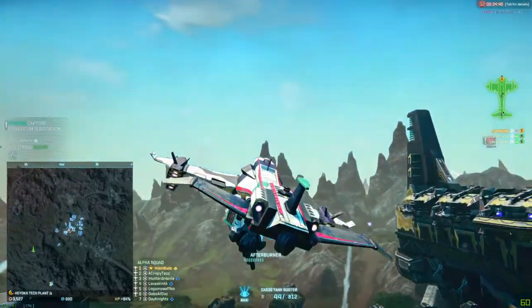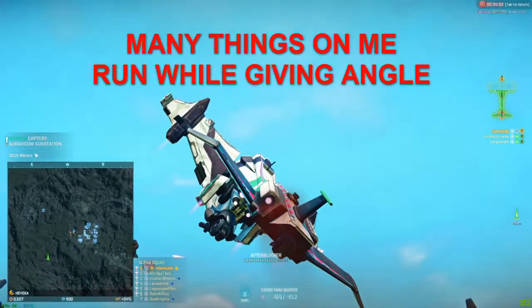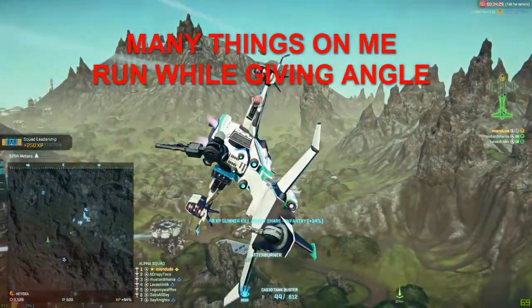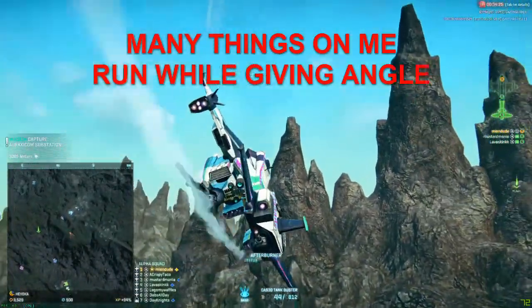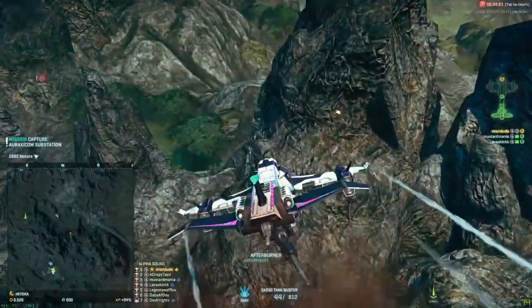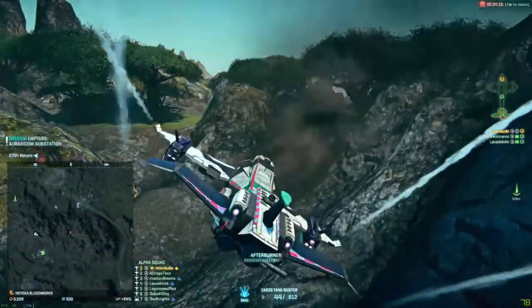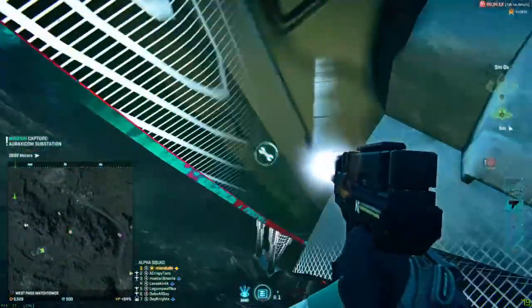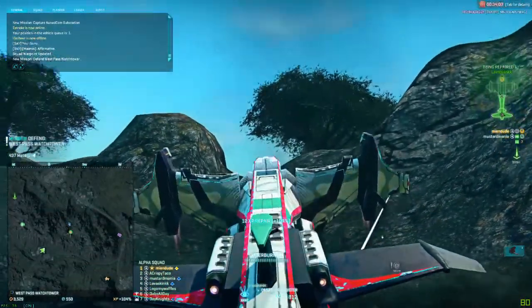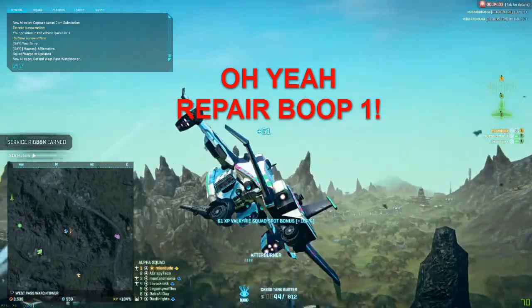This repair strategy applies to all three pilot categories — bads, okays, and really goods. No matter what, getting your HP back up, even if not fully to 100%, helps. With three engineers repping simultaneously, you only need about three or four seconds to get back to half HP. It increases the time you get to try and win that dogfight, and even if you do die, you increase your odds of winning in the long run.